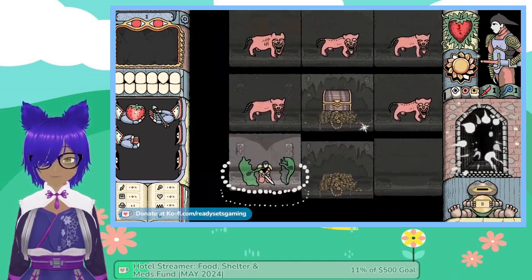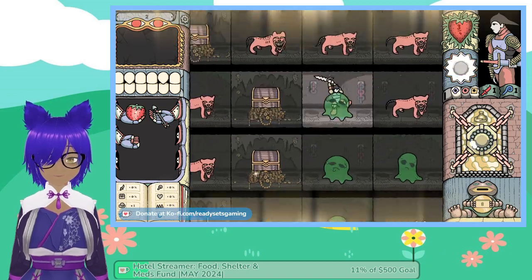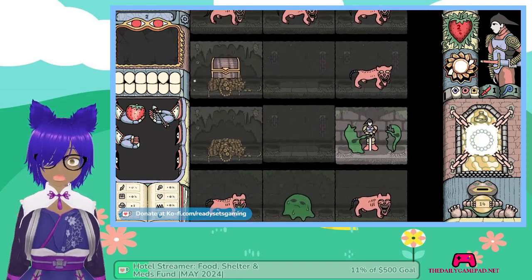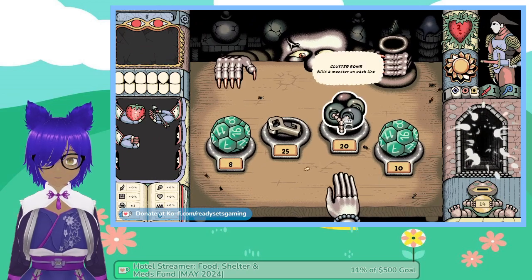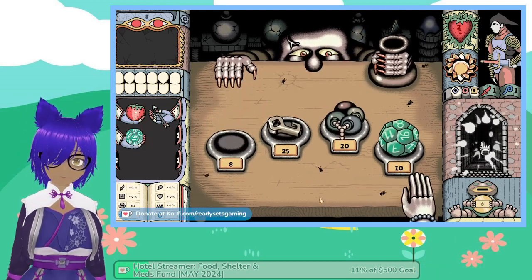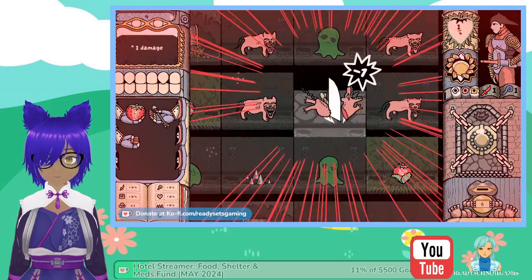Might as well clear this out, then go to the next one. There we go. Nice. I figured that was coming. We could do that — generate a new room, cause we could get lucky. We'll take that. Nice. You biscuit!